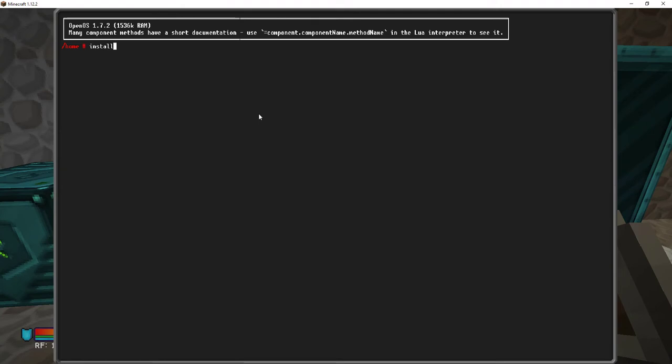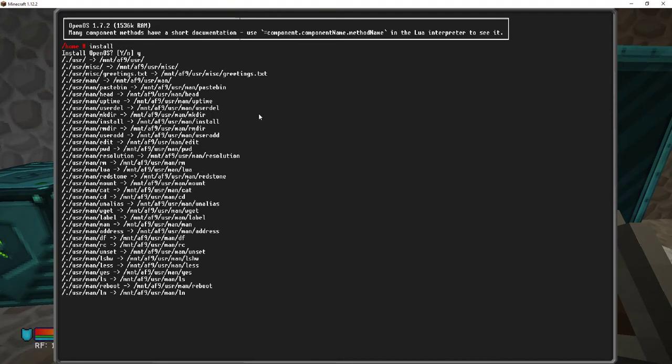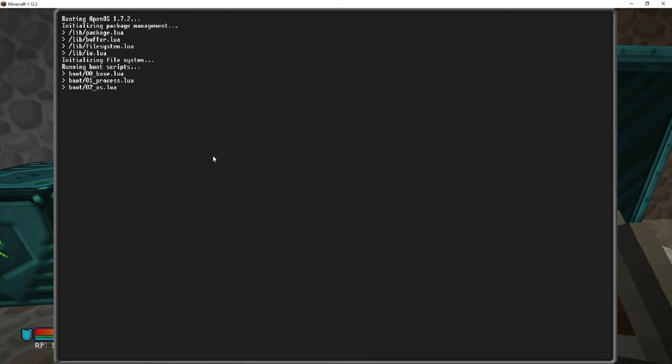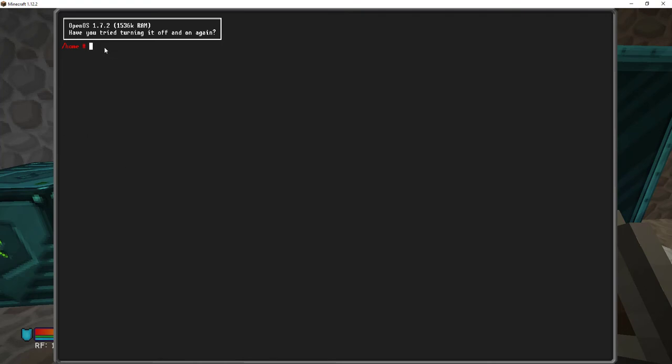Type 'install' — since it found the OS it goes to the floppy drive, starts beeping, and asks you to install the Open OS. Say yes and it'll go. It takes about a minute. We're back — it's done booting, copied a bunch of files to the hard drive. You want to reboot now to boot off the hard drive. There we go — 'have you tried turning it off and on again?'